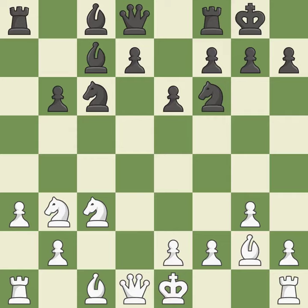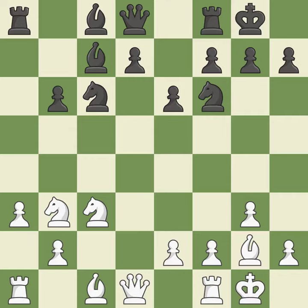Recaptures. Castling gets the king to a safer square, out of the center of the board, while also developing a rook. Castling to the same side of the board as the opponent avoids some of the attacking associated with opposite side castling. This is not the best — it is an inaccuracy.